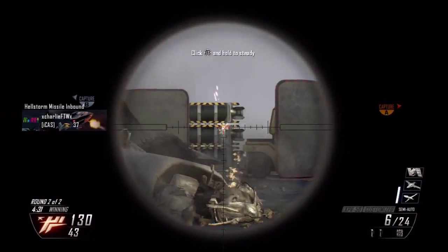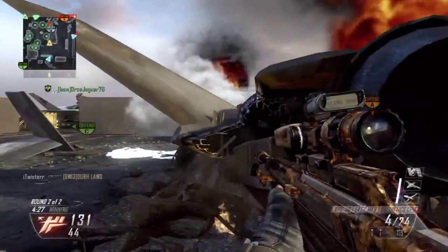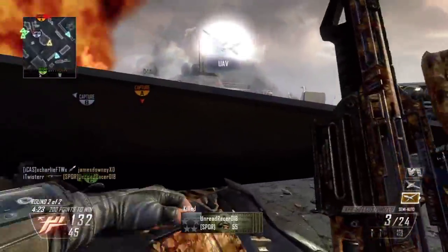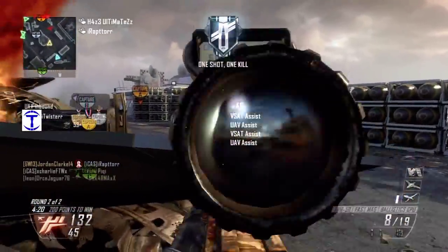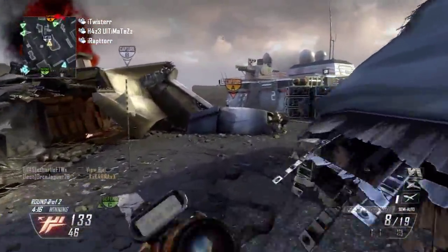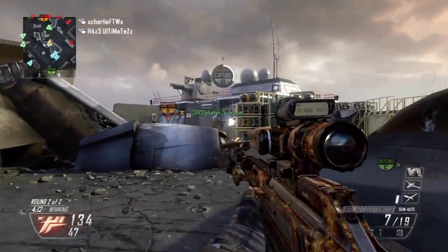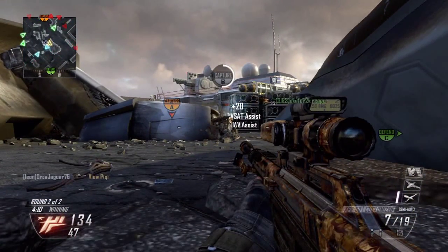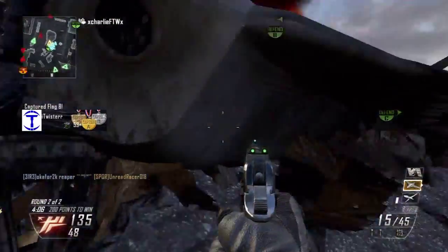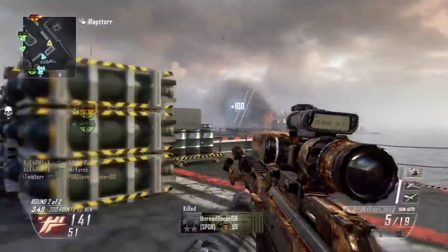I was playing with a couple of friends — Charlie and Joe — so if you're watching this, well done guys. We were all doing really well in this gameplay, rotating through kill streaks. Joe was using the Warthog and VSAT, Charlie was using Hellstorm, Lightning Strike, and I think Stealth Bomber. We were just rotating through the kill streaks, and I managed to get four VSATs total — two in the first two lives.